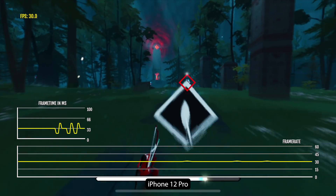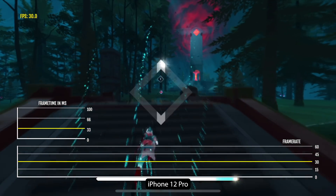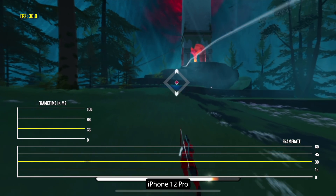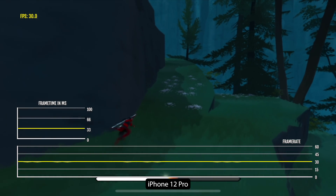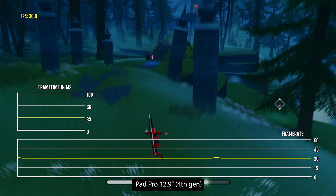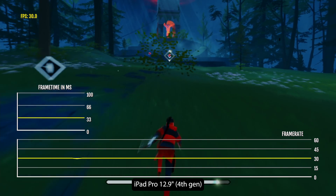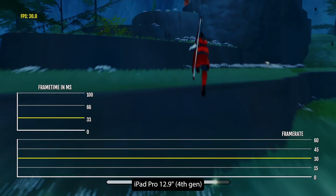On iOS, the game runs at a fixed low-quality preset and 30 FPS. You can't manually change any graphical settings — basically, what you see is what you get. It's a shame, as the game honestly could look so much better, especially on the latest iPhones and iPads. In version 1.0.7, Giant Squid have improved the frame rate on iOS as well, and it's almost a locked 30 FPS now, instead of having bad frame pacing in the past.